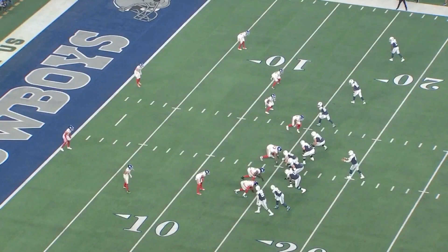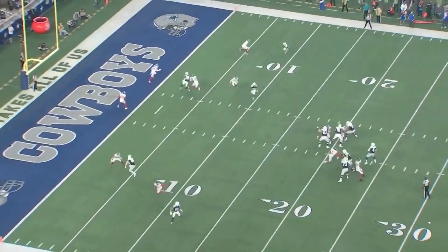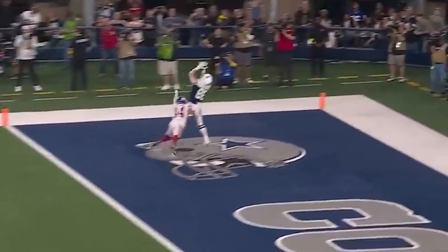This is another great throw by Dak — just trusting your guys. Pollard runs an out and Schultz runs a post-corner. Pollard actually has some space here, but Schultz breaks his man down and gets a little separation to the left. Dak throws the ball up high where only his guy can get it. Touchdown against the Giants — well done.